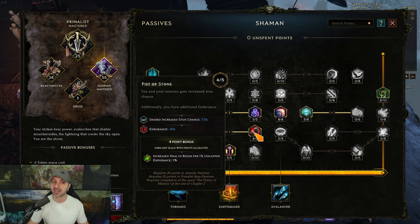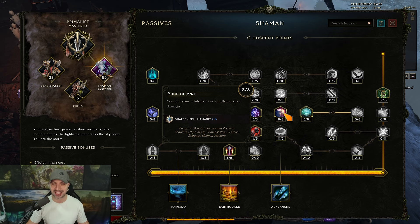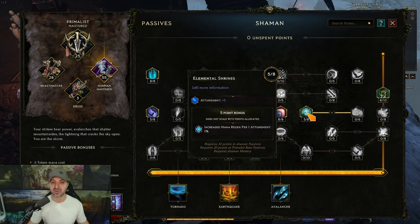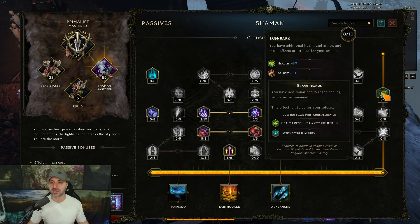5 into Earth and Supremacy, 4 into Fist of the Stone to help with health regen, 5 into Ancestral Speed — this gives cast speed for your totems, which is very important, and when you cast a totem you have a 1-in-3 chance to gain haste for 3 seconds. Since you're casting totems constantly, you'll have haste all the time. 8 into Rune of Awe — that's shared 16 spell damage; combined with Avatar of Thunder it's 26. 5 into Elemental Shrines to help with mana regen, and 8 into Iron Bark, which gives you health regen per 3 attunement.